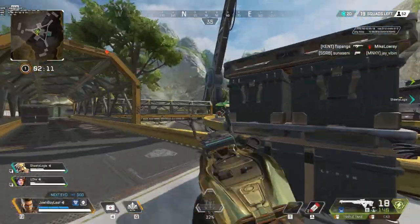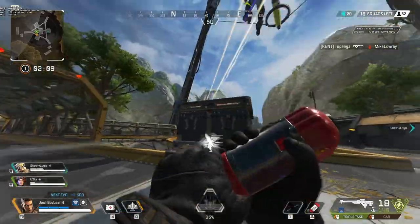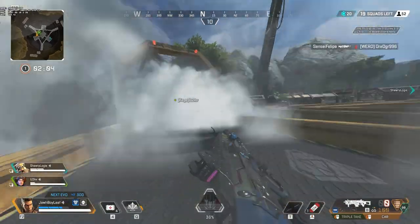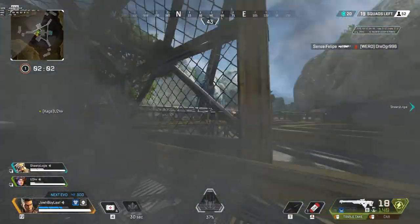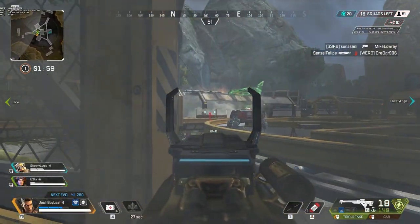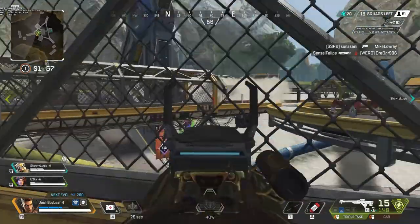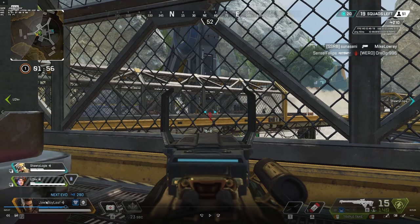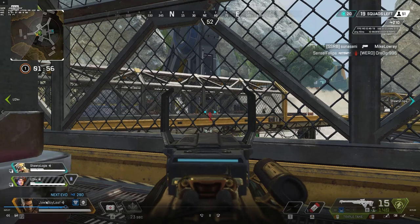Here we're getting engaged on and we're playing against a Rampart, Octane, and I believe a Mirage. I'm just trying to get a nice angle and kind of pick at them. One small thing is map knowledge — understanding you can shoot through certain objects. These fences, you can shoot through them, but when I was first playing this map I had no idea.